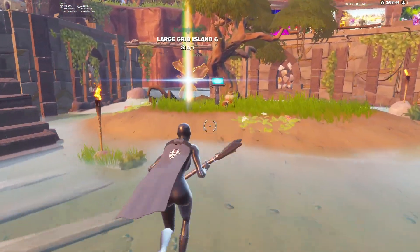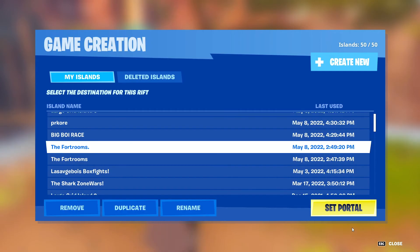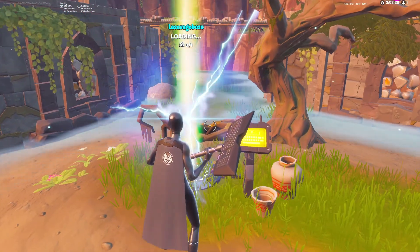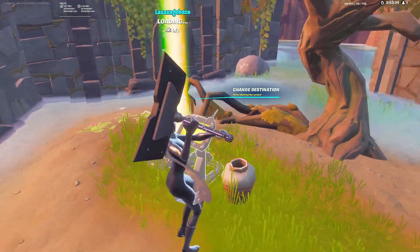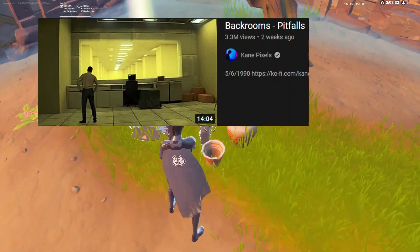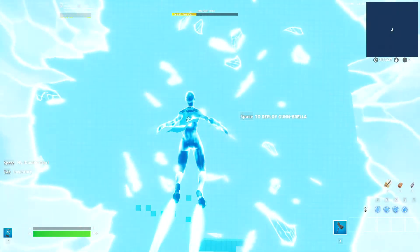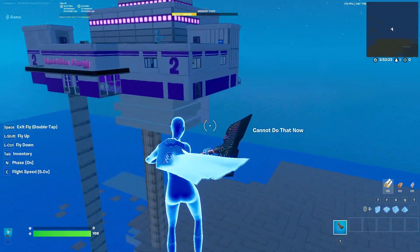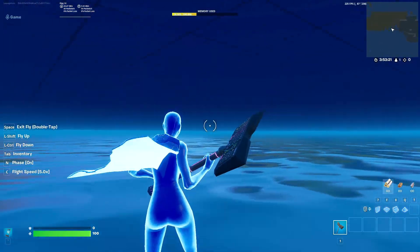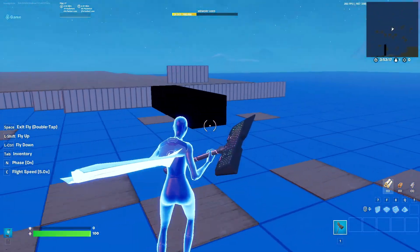We're back in the back rooms — the fort rooms, that is. I'm going to make an ending, and as a reference to the recent one, what was it called? Pitfalls. I'm going to add the little house. Last time we were here we made this disgrace, but right here I didn't make anything, sorry about whatever just happened.